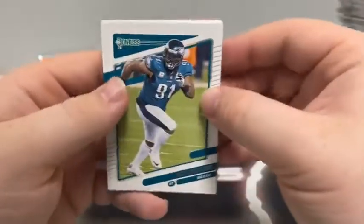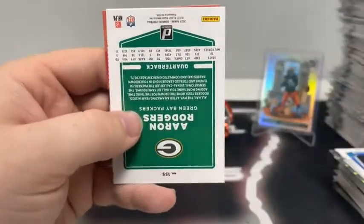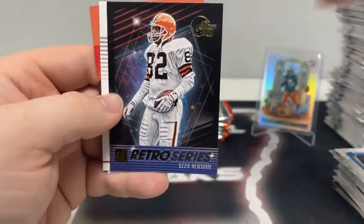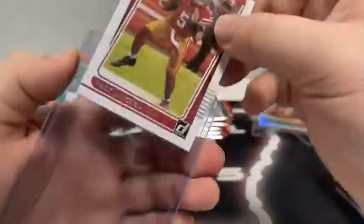This pack begins with Fletcher Cox, Kareem Hunt, Miles Sanders for Philly, base Russell Gage, Joey Bosa, Aaron Rodgers covering up a retro series insert of Ozzie Newsome. And a rated rookie of Trey Lance for San Francisco — so it's turning into a good night for the 49ers. Here's our first Trey Lance rated rookie of the break. We'll sleeve and top-load.